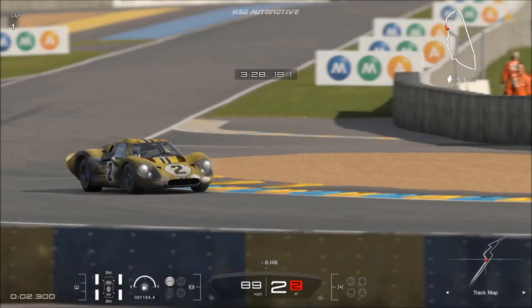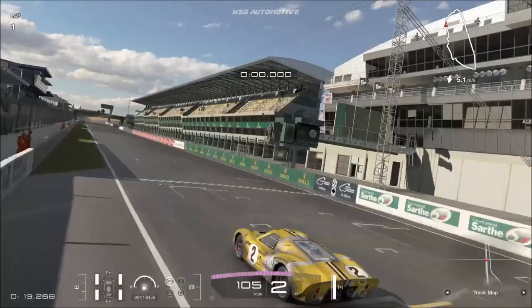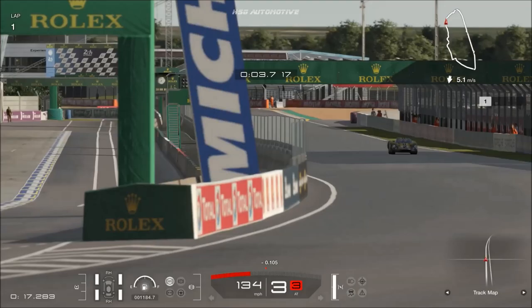The 1967 Ford Mk4 race car, which of course is an evolution of the GT40 lineage, is one of three cars in GT7 which you actually need to buy to get a particular trophy.